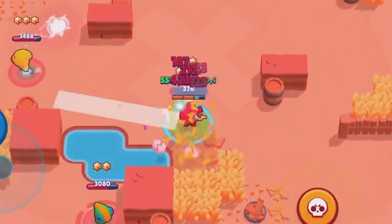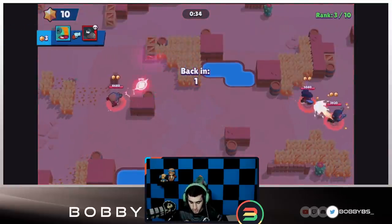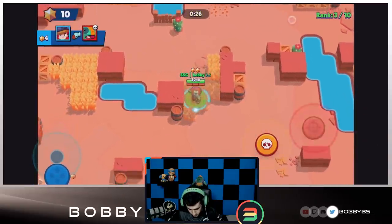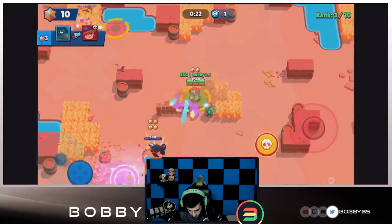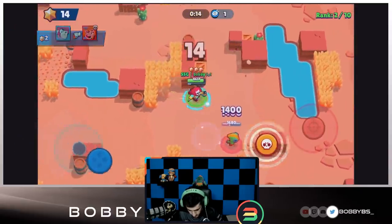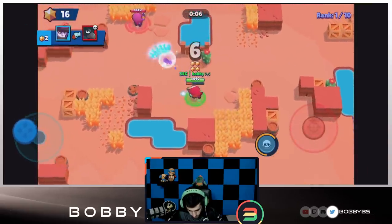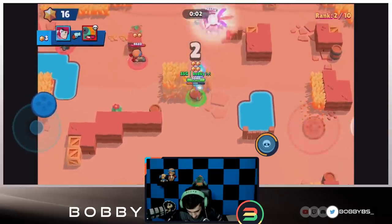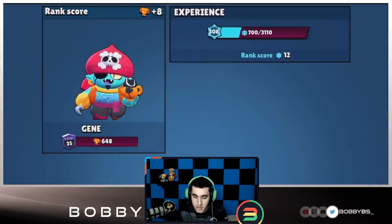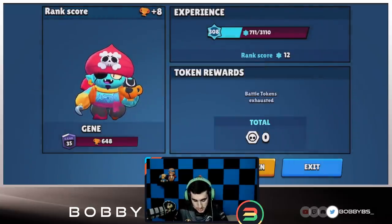Moving over here — terrible position, we go down. That Gene just took first spot. So we're in third, definitely not doing as well as the other games, but we still have time to catch up. Pull that Shelly, second place — we might have been able to get that kill. 15 seconds left — there we go, hit first place, but it's really close with this Gene. Five, four, three, two — that Gene won the game. We get second place. That game was rough but second place isn't the end of the world.